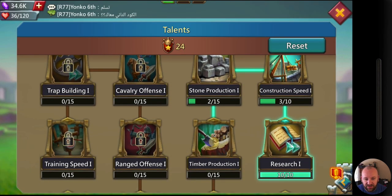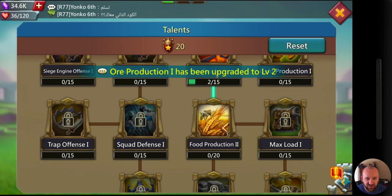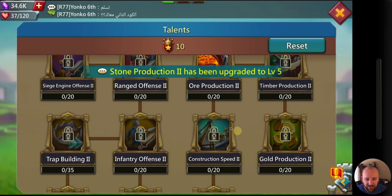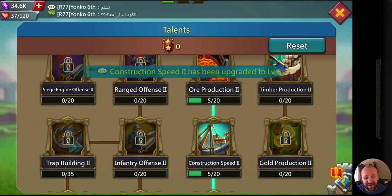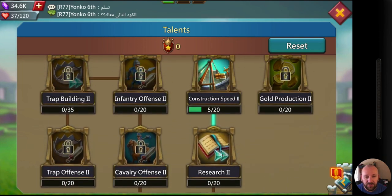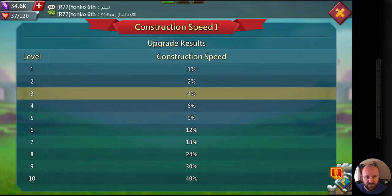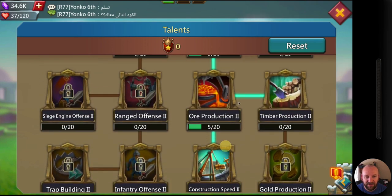Research, research, research — even before other construction I'm going to start working down the talent tree. When you click 'unlock' it'll automatically put points on the prerequisite. I need level 5 food production to unlock construction speed, then research. Now I'm at research level 2. Once I fill that up I'll get construction 2 first, then construction 1 — because filling construction speed 2 gives a 65% boost versus only 40% for construction speed 1. I always work from the bottom of the tree upward.